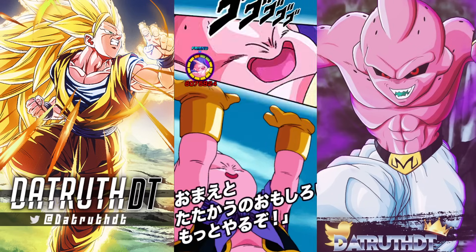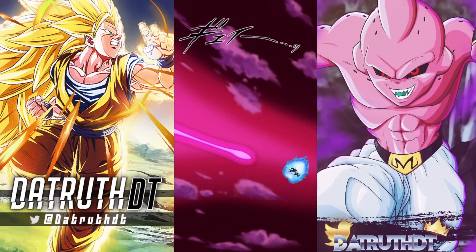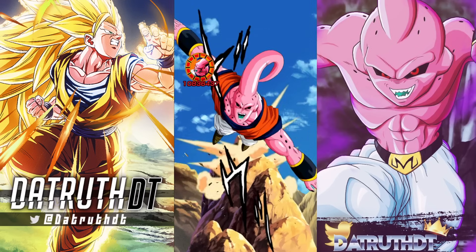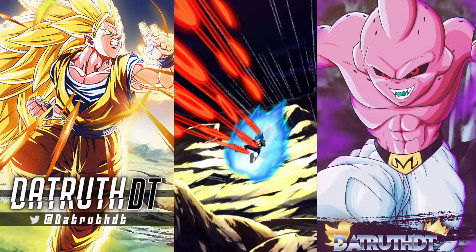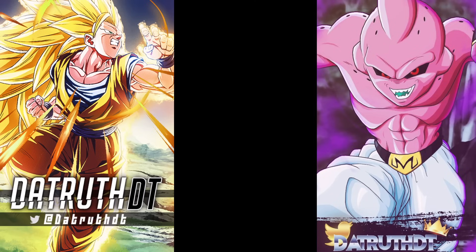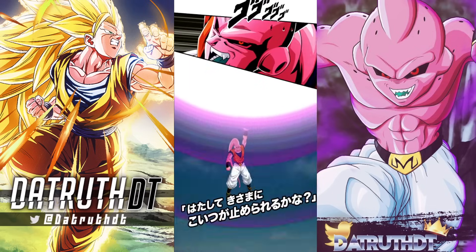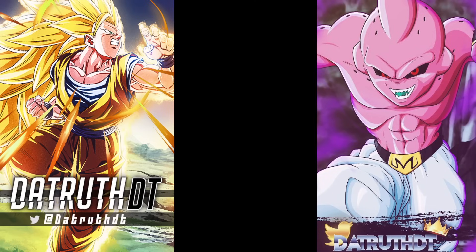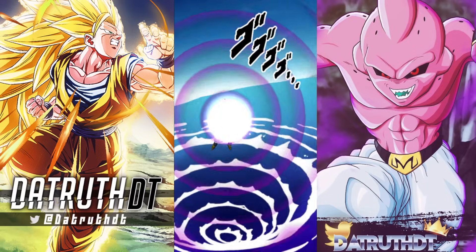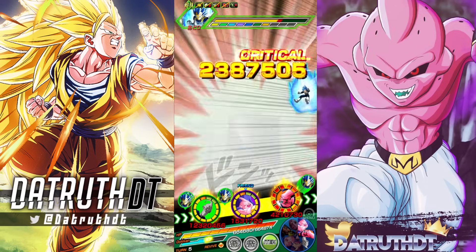When it comes to running these Majin Boo characters, Exchange Boo is a must-run — I think he's the best easy atur in-game right now. There are two major easy aturs that JP doesn't have at the moment: one is Kefla, but I do think Boo should be better than her. And then next week of course is Tech Ultimate Gohan, but I think Tech Ultimate Gohan is going to slide onto this team perfectly.